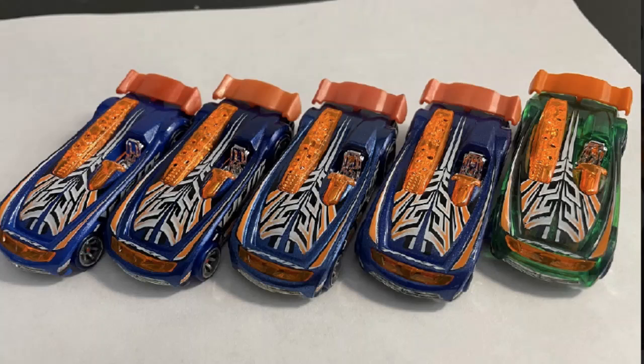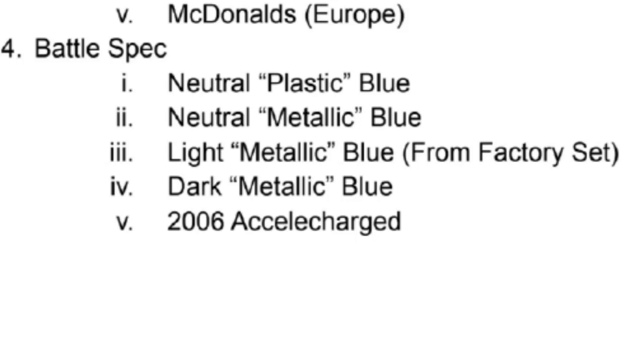Moving on to Battle Spec — this is a car I really didn't realize had variations. I've never had more than two or three on hand at a time. Starting on the left: a neutral plastic blue, then a neutral metallic blue, then a light metallic blue from the factory sealed set in the middle, then a dark metallic blue, and then the 2006 Excella Charged version Battle Spec. Here is the little Battle Spec checklist — feel free to zoom in to notice the differences between them.